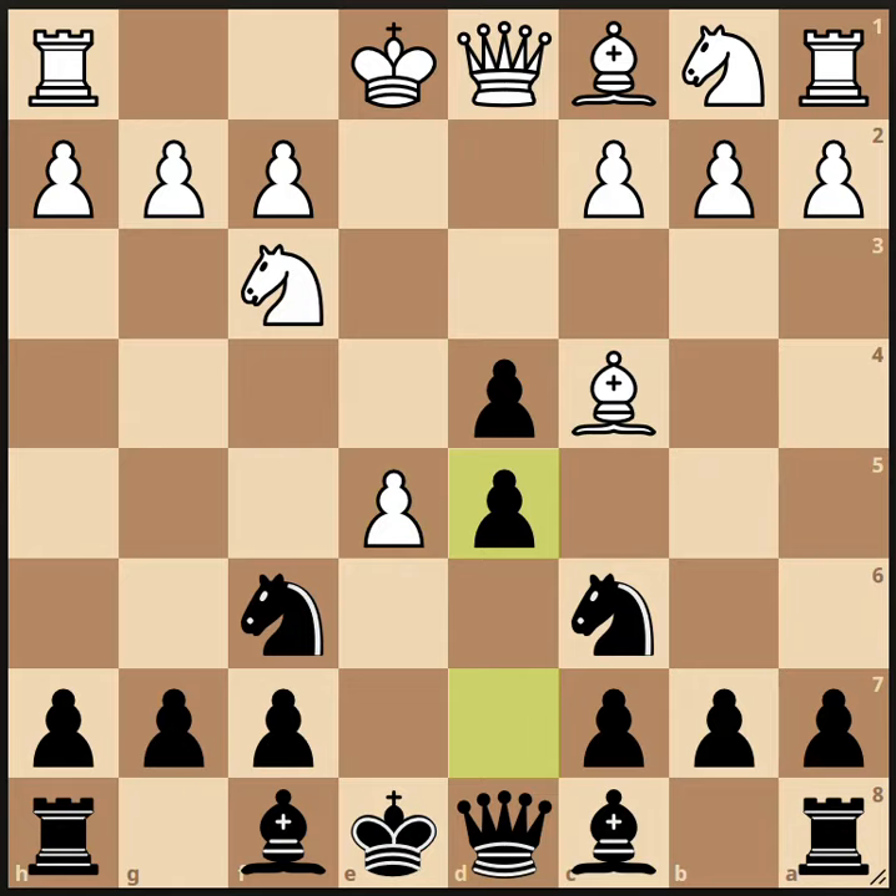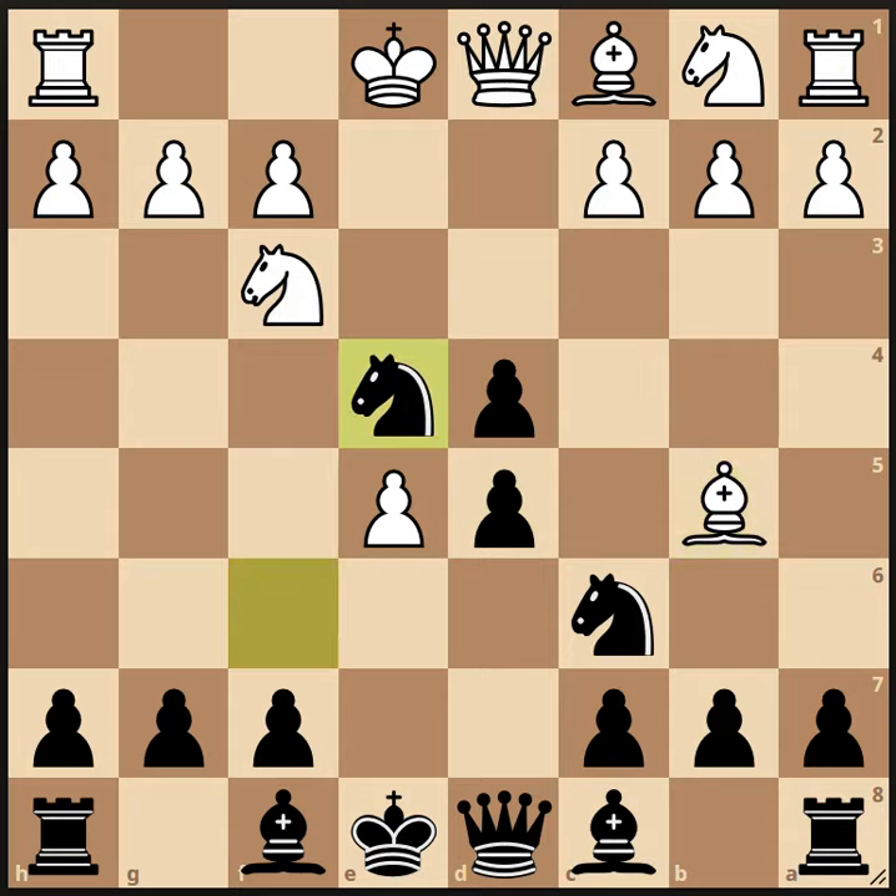It's best for white to save his bishop — we will look at other alternatives in other parts of this series — but the main line continues bishop to b5. If you're going to save the bishop, you might as well pin that knight on c6. Now Black's knight is under attack on f6, and the best square for that knight is right in the center of the board on e4.